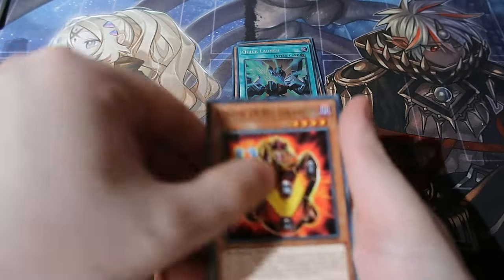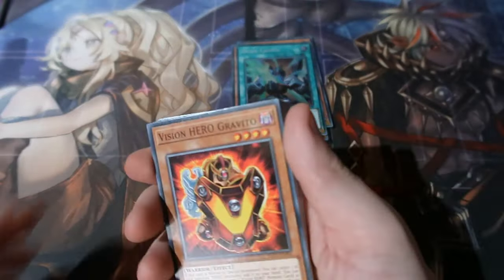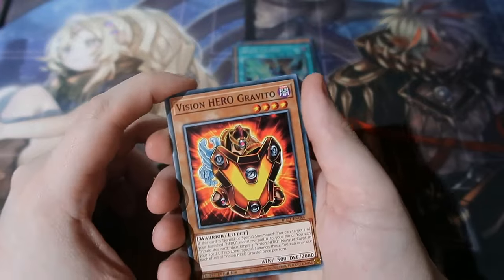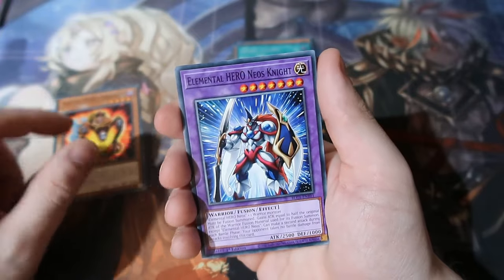I don't know what the full card list is, and I don't know what the chaser is in this set - there's a Utopia card. But let's have a look at this next pack. We got ourselves Knight Neos - cool - Neos Knight.